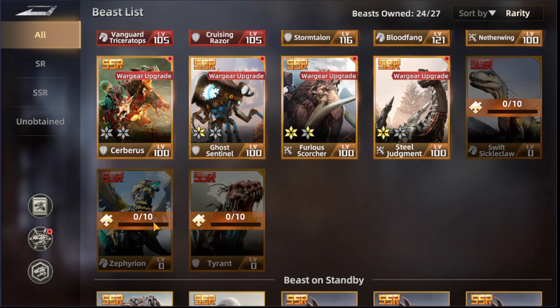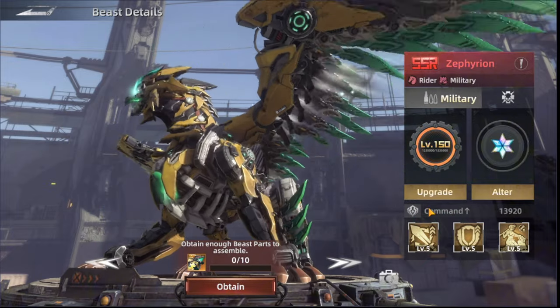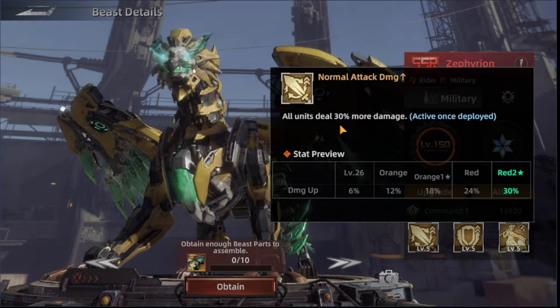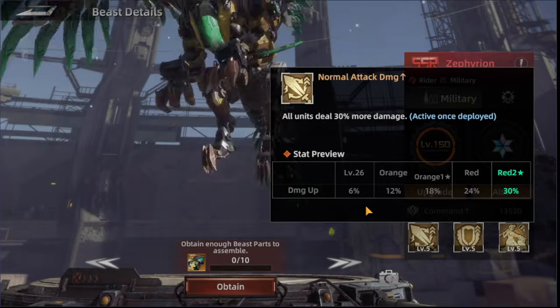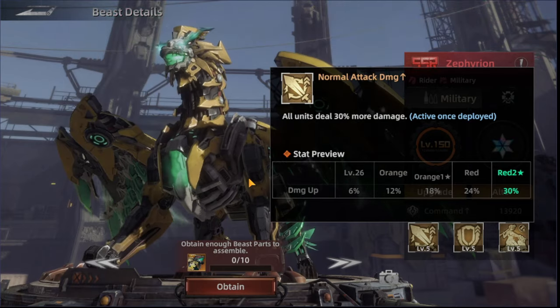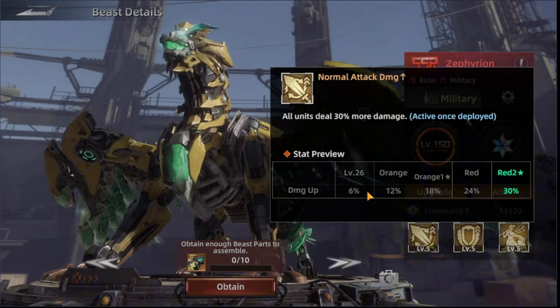The last beast is Ferron Zephrion, a rider-type beast. I haven't unlocked it yet but it's in progress. Starting with military skills, the first one increases the normal attack damage of all units by 30% — starting at 6%. It's not specific to any unit type, which makes it even better.